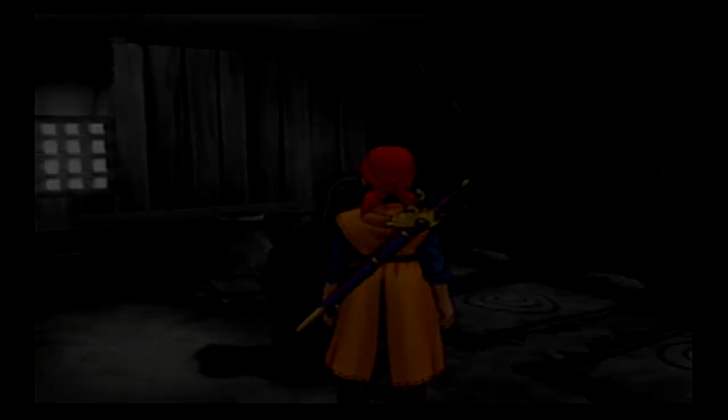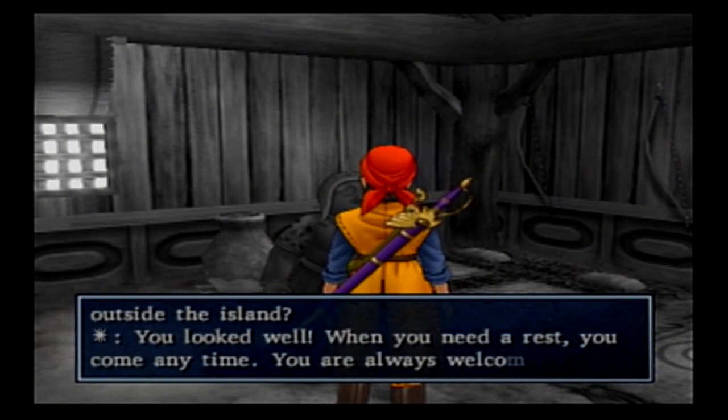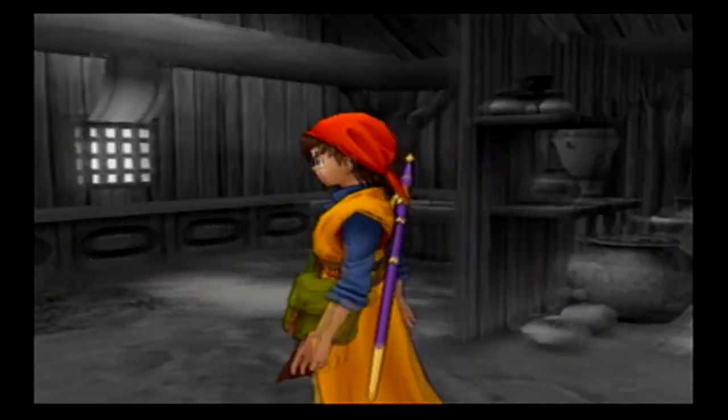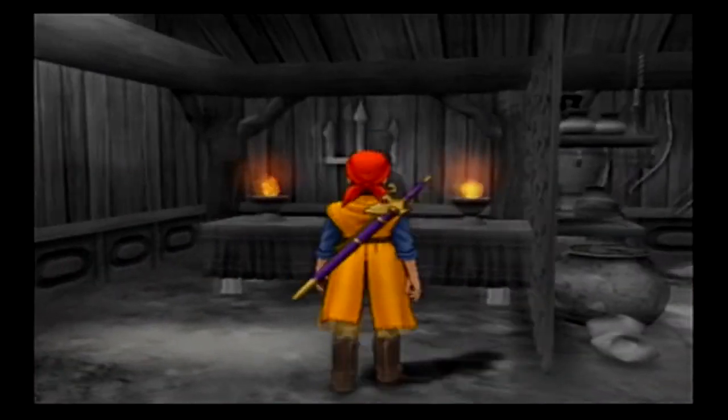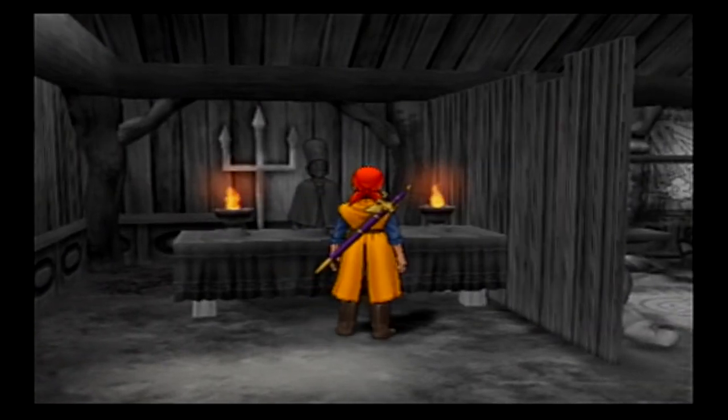I guess we have free healing here. Alright, the church should be right here. At this point I'm going to go ahead and call it quits — next episode we'll explore Dark Mpichu and see what the Chief has for us. Until then, this is TUG saying: be smart, be safe, have fun. Later, gamers.